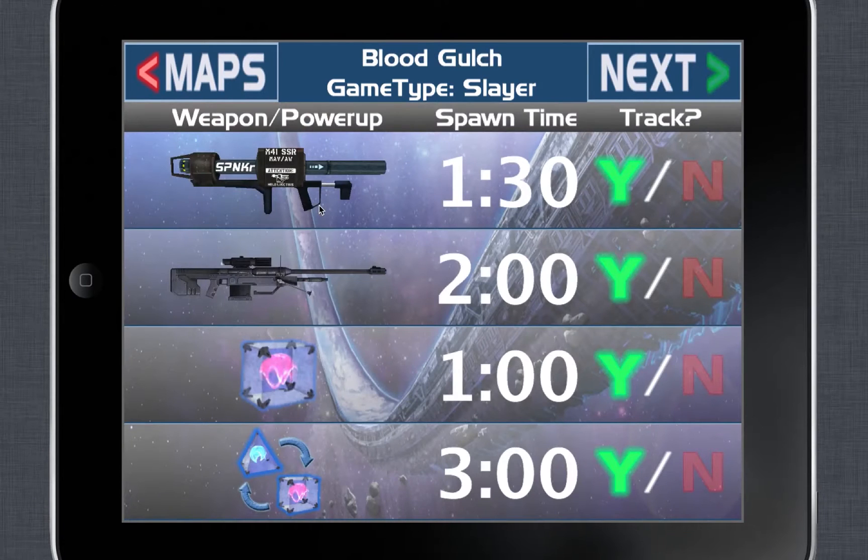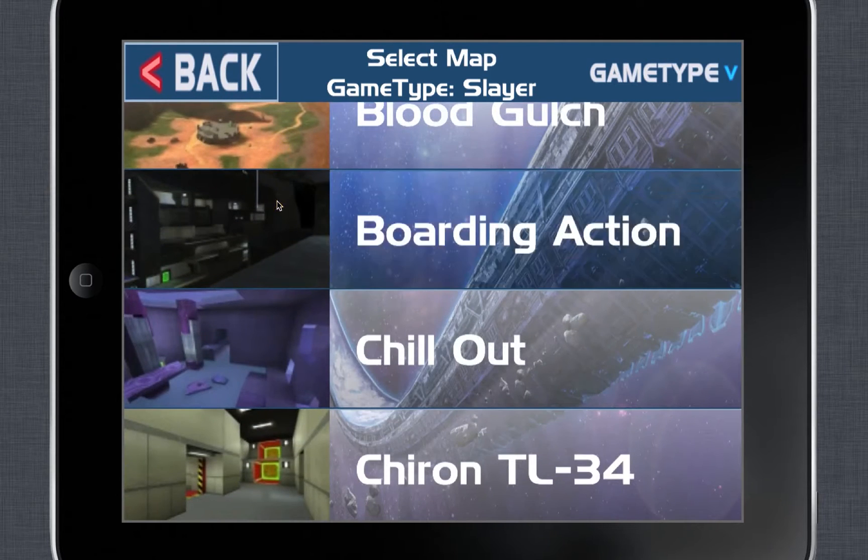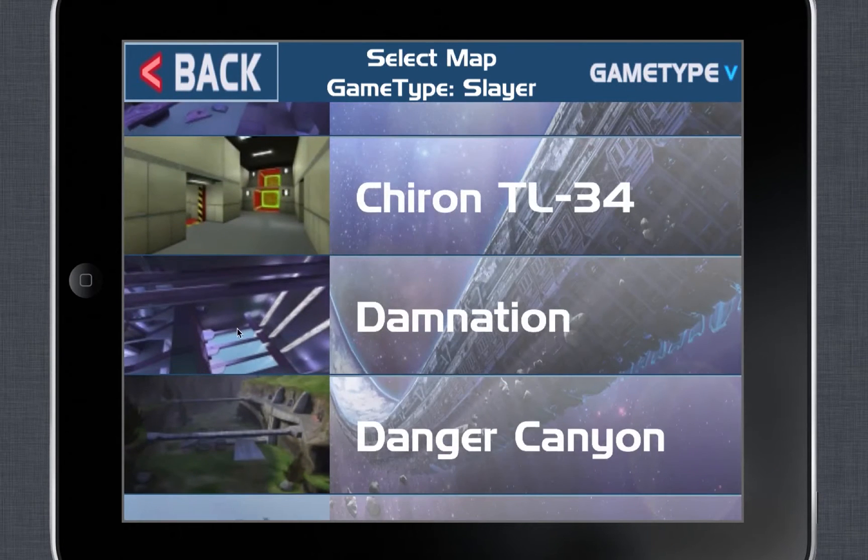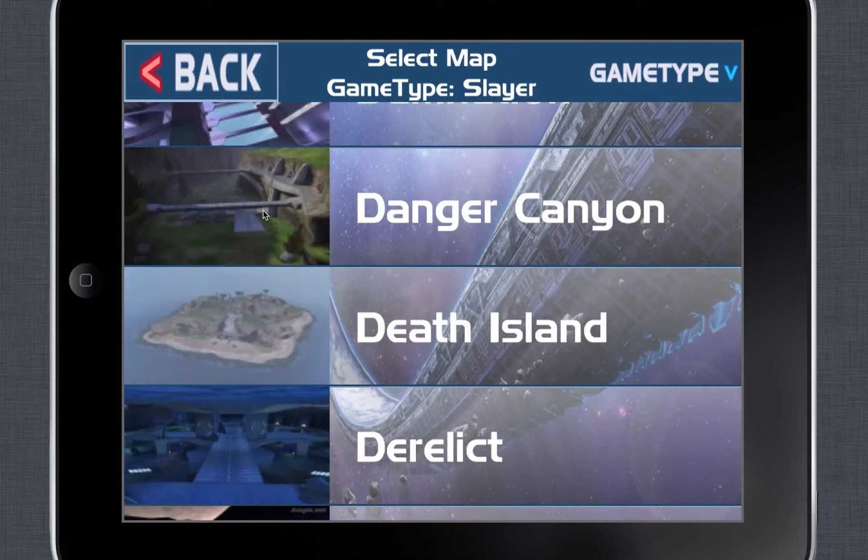Blood Gulch, for example, has rockets up every minute and a half, sniper every 2 minutes, and the middle power-up rotates every 3 minutes. The goal of this app is to keep track of all these unique weapon times on each map and game type, and to give the user visual and audio cues that are not available in-game, because in Halo 1 there is no on-screen indication as to when weapons are going to spawn.